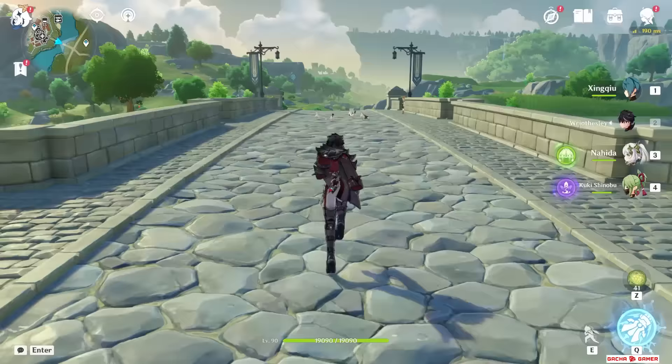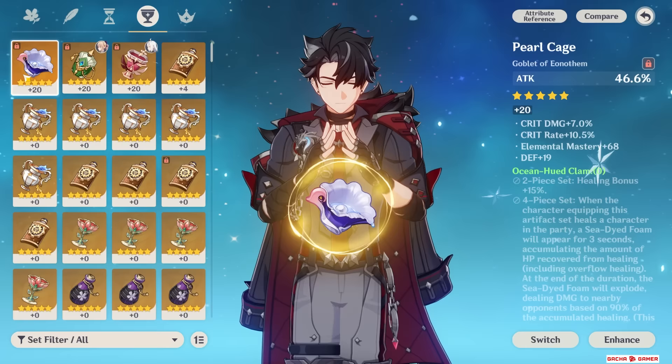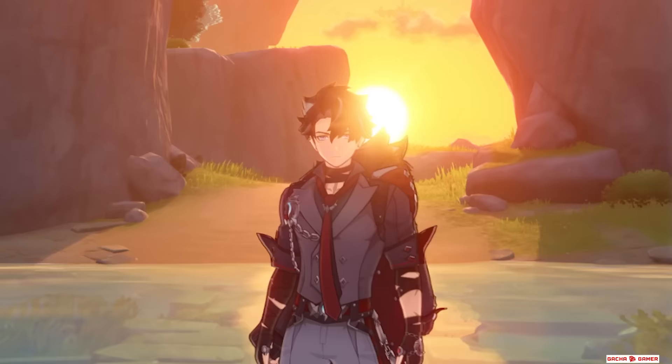Main stats are pretty simple – ATK Sands, Cryo Goblet and Crit Rate or Crit Damage Circlet. The only time it's worth going for an ATK Goblet would be when supports are exclusively boosting anything besides his attack, but it's a really niche scenario. I also recommend using Elemental Mastery Sands if you play him in Melt teams. Stats are not that hard to understand – but when it comes to weapons, there are a lot of things we need to go over.